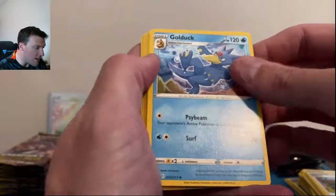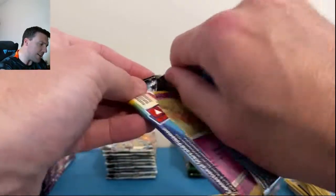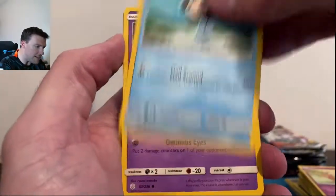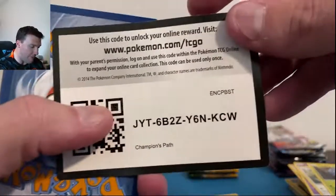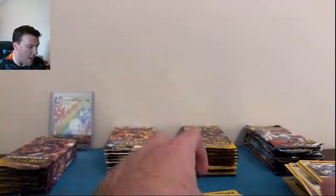Evolving Skies just doesn't show up for these battles but we got to keep trying — one of these days it's going to win. Togepi, Cleffa, Igglybuff — a great tag team card here in this set. Cosmic — a trainer gallery Palossand and another Leafeon with leaf energy. An Eevee in reverse — the hollow Marnie out of Champions Path might be good enough to take a second round. Let me know who you think is going to win this battle down below.